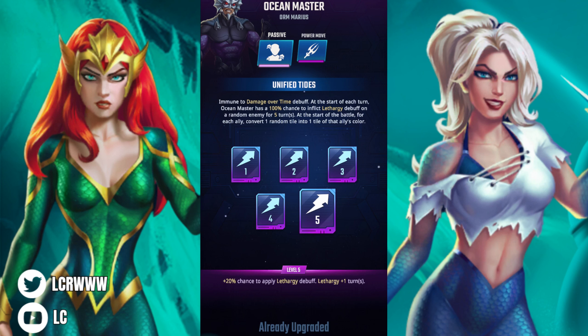Hey everyone, welcome back. My name is LC and today we're here with some more DC Heroes and Villains. Today we'll be comparing just two five-stars: Aqualad and Ocean Master. I could do Mira too but I'll save that for another tier list video. I want to spread that out. I just want to see which one I would go for, which one I would use for my teams.